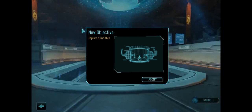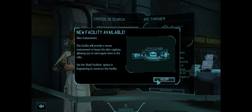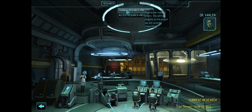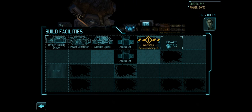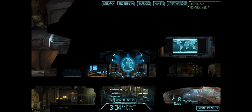Xenobiology is going to be complete here, so we'll assign new research. We have a new mission. We need to research the arc thrower and also build a containment facility. This is the worst — because now I don't have enough money to build a containment facility right away, which is something I always forget. But it doesn't matter too much. We are going to do some excavation, and once that's complete we'll talk about building a containment facility.